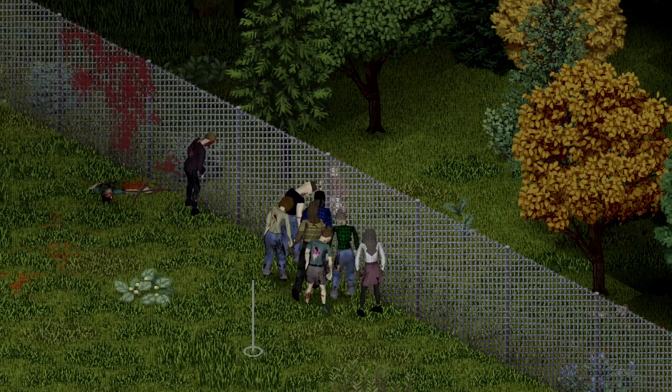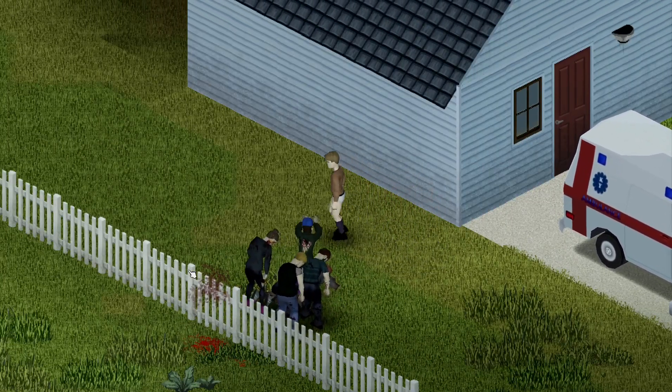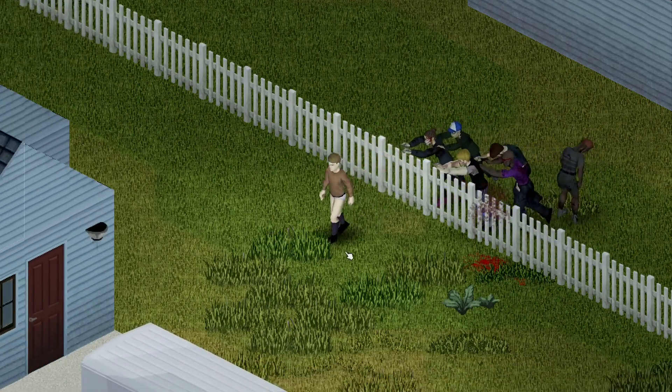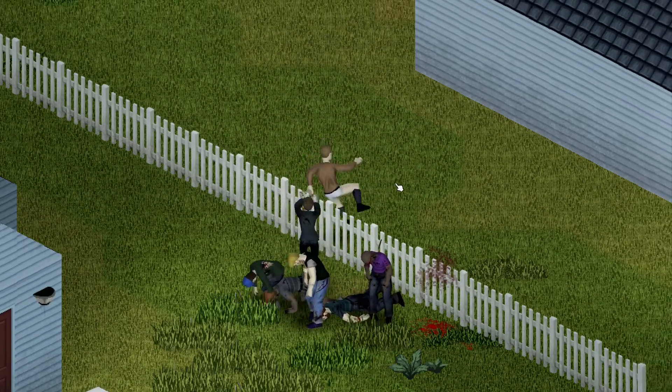So these fences suck, but the other two are pretty cool. Let's start with the chain link fences, which are very cool because unlike the solid fences, you can actually see what's on the other side before you hop over. But not only that, you can also stab zombies through the fence if you have a spear or bladed weapon. So the chain link fences are pretty cool, but they don't compare to the short fences. Now you may be thinking, the short fences suck — zombies can just climb over them and they provide like zero defense.